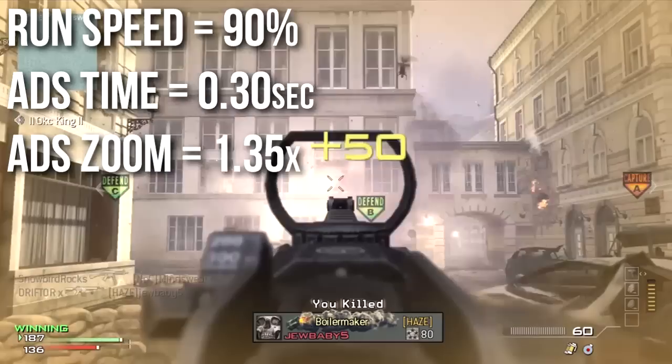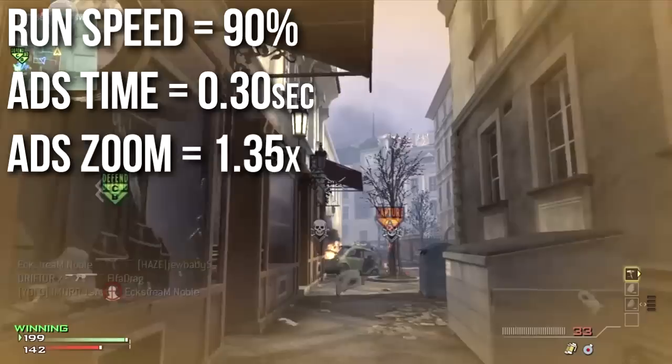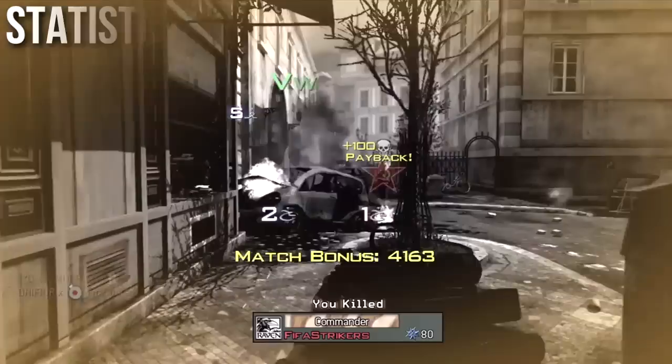The other three big statistics are the same as other assault rifles. Your run speed is 90%, your aim down sights time is 0.30 seconds or 300 milliseconds, and your aim down sights zoom — at least when using iron sights — is 1.35x.